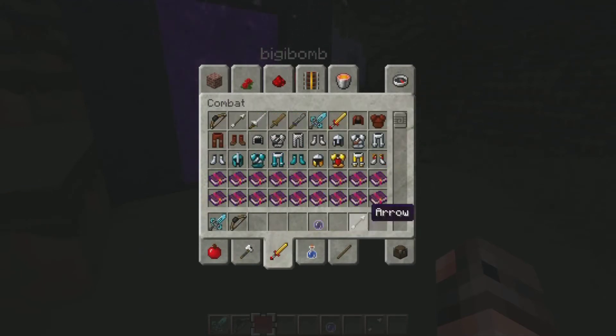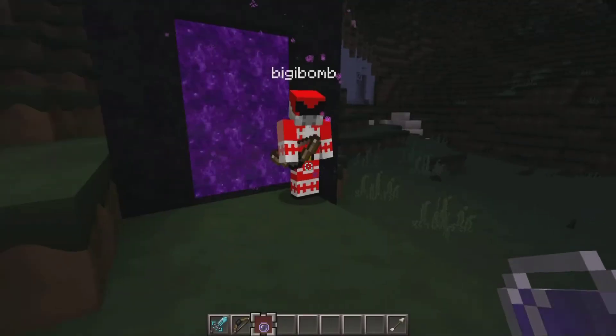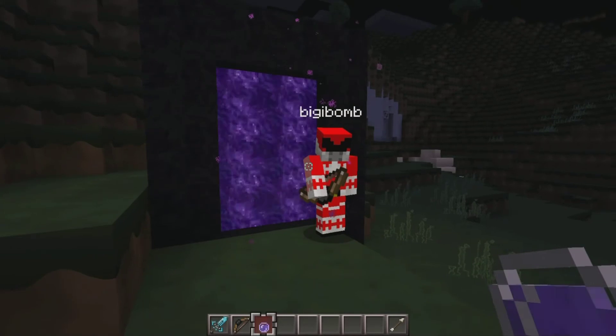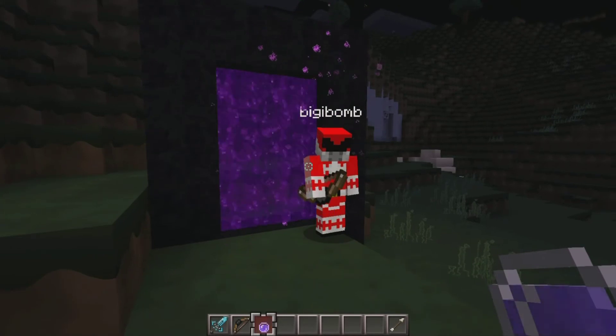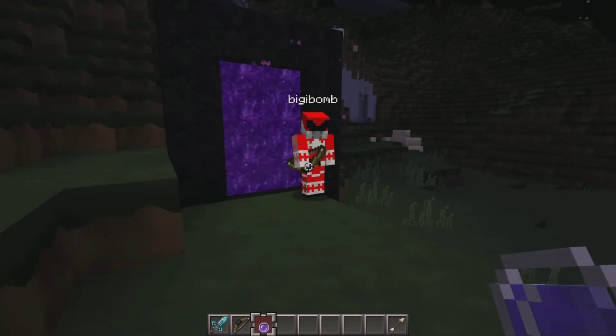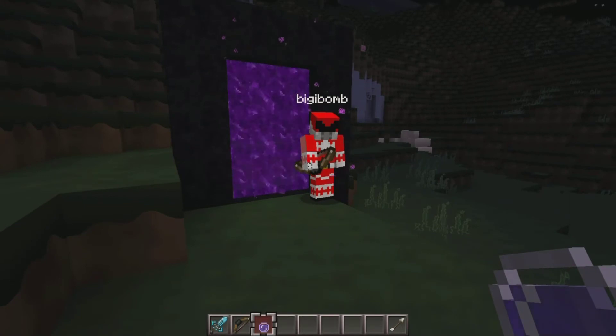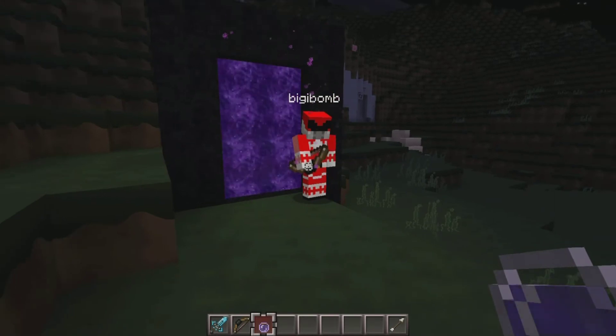The main effects of this plugin are that they will stop you from taking damage or causing damage to other players when you're standing next to a portal. Optionally, the owner of the server can have a timeout, so the effect only lasts for a certain amount of time. Then there are a couple of passive effects I'll show you a little later.